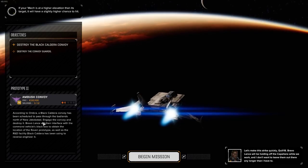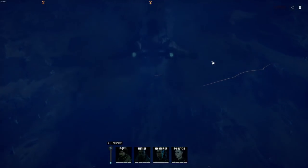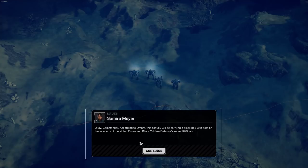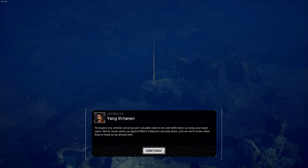Ombra: Black Convoy has been scheduled to pass through the Badlands north of New Jakobstad. Engage the convoy to destroy it — Bravo Lance will then interface with the command vehicle's black box to obtain the location of the Raven prototype, as well as the R&D facility Black Caldera has been using to reverse-engineer it. Convoy ambushes can be difficult missions at times because you are on a clock, which can force you into positions you're not necessarily happy about, but I think this will be okay. According to Ombra, this convoy will be carrying the black box data with the location of the Raven. Expect any vehicle carrying such valuable data to be well-defended. Keep your eyes open.